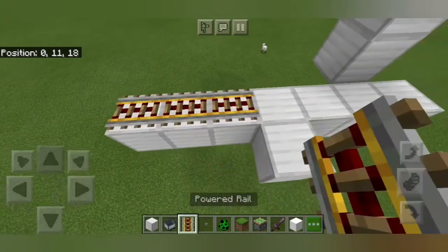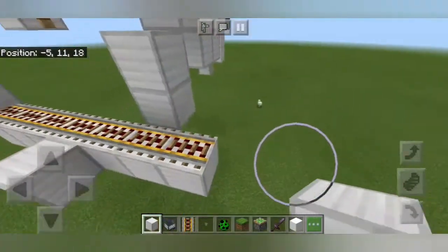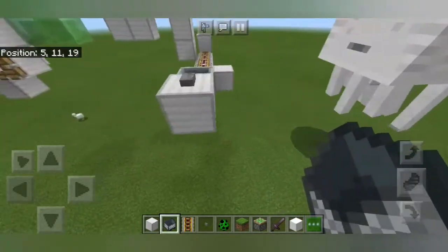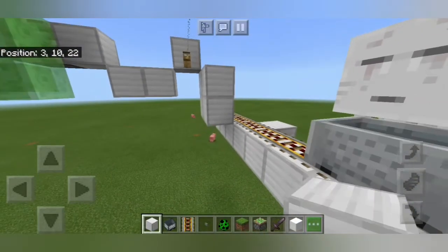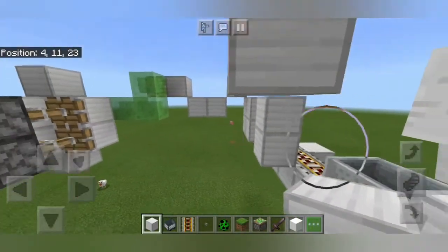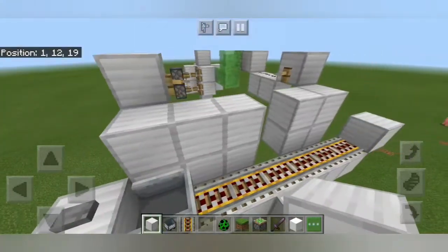Then we're going to put minecart rails on top of all of these blocks up top. Then we're going to go up by one, preferably not with snow. Put a button on one side and a minecart. Then for every block except the center, we're going to put up this little wall — this barrier. Try not to fly into the tripwire while you're doing this. I've done that and it reveals our snow golem, which kind of breaks stuff and is not all that fun to try to fix.